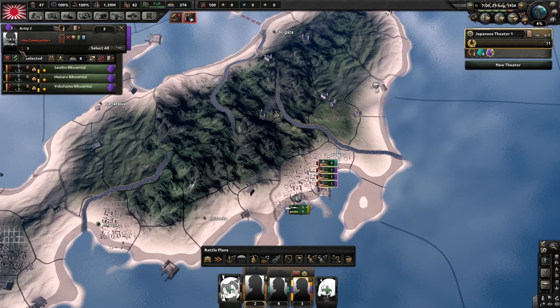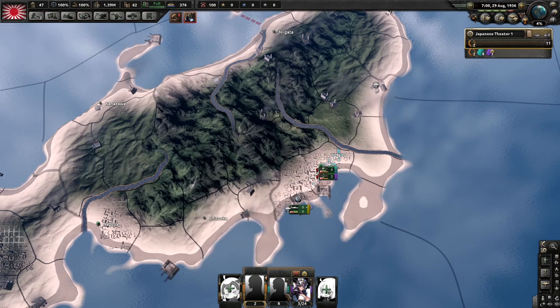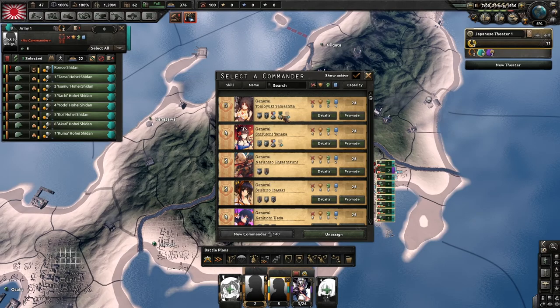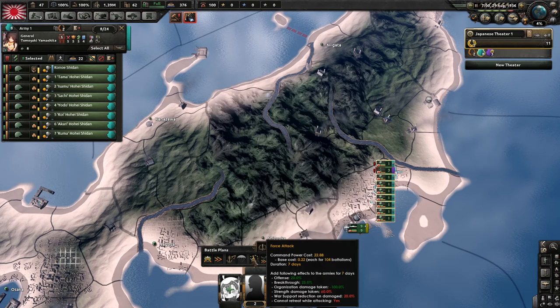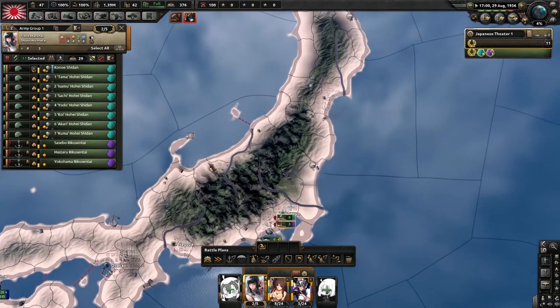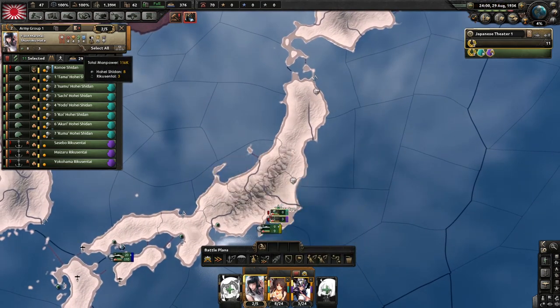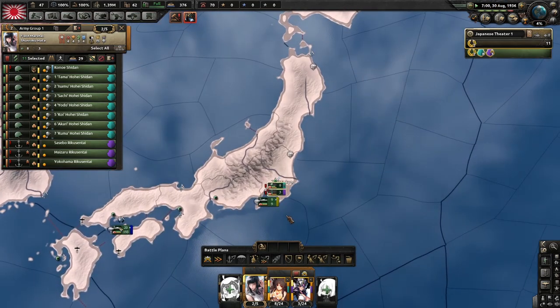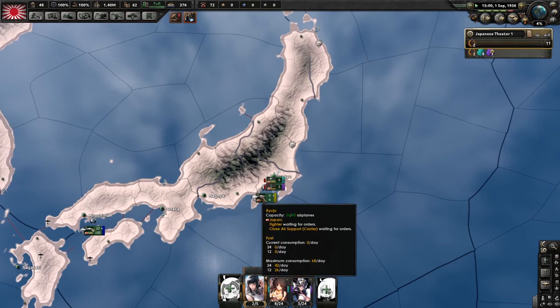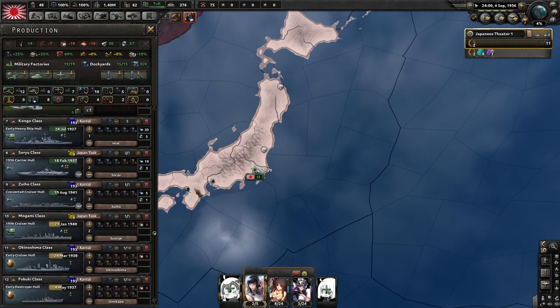Alright, so Generals. That guy's better, I feel. This one has better supply. I feel like choosing that one instead would be a better choice — having the one with the better supply stat than attack stat. They both have the same bonus where they add one attack, but I honestly just choose the one that gives more supply, because it will make it easier for naval invasions.